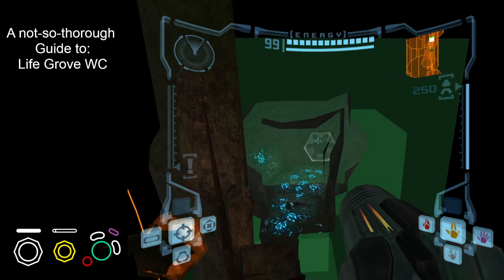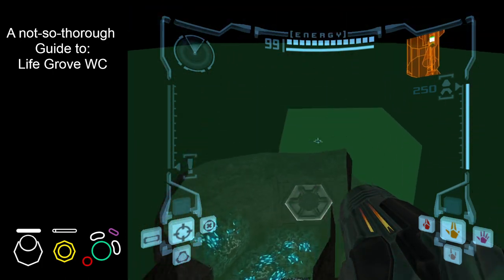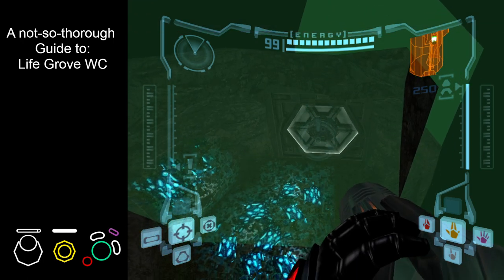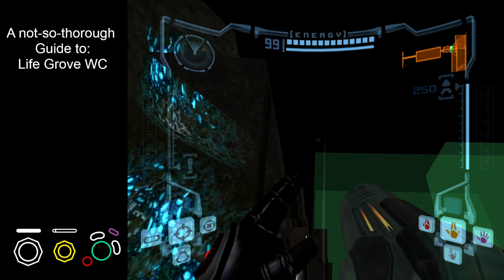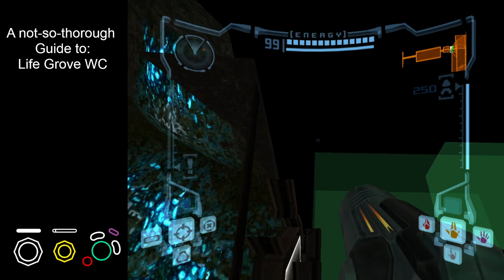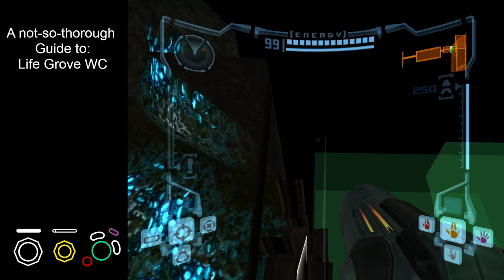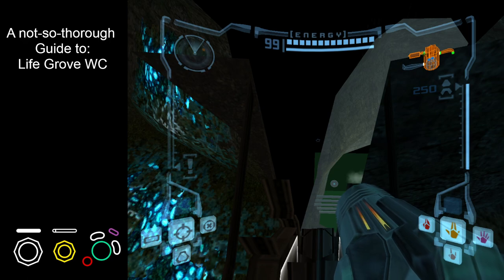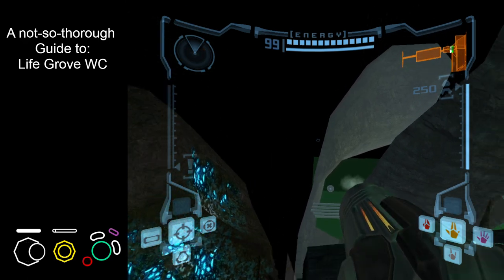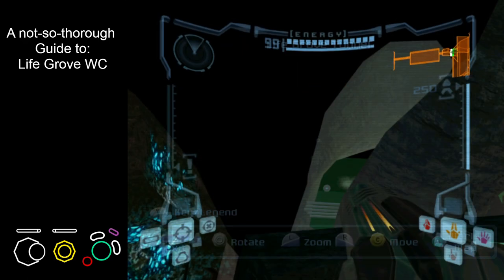From here, we're just going to use a few more standables to get ourselves over to the door. We're on top of it, so we're just going to transition the door by pressing B and right. And because we want to get back in, we're just going to go B and left to transition back to Lifegrove tunnel.